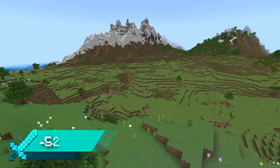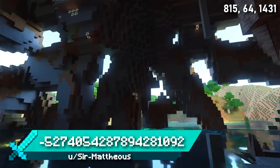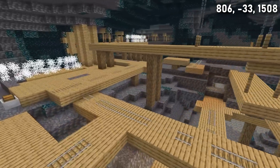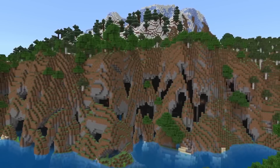Seed 9 spawns you in a flower forest with loads of flat plains surrounded by mountains. One of the mountains is a Swiss cheese-like mountain containing a large exposed dripstone cave with a deep dark biome that isn't very deep at all. Follow the deep dark down to a mineshaft which is right next to another ancient city — one that may have never been found if the mountain's caves weren't exposed like this.